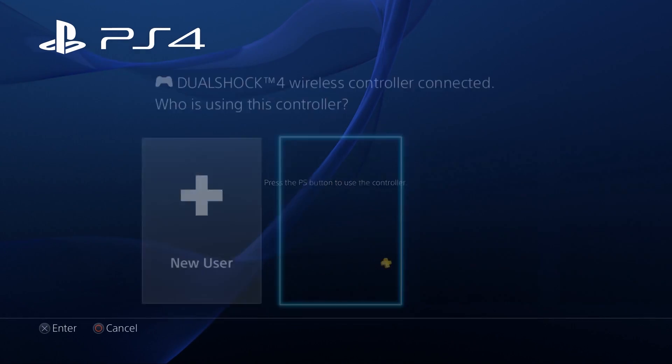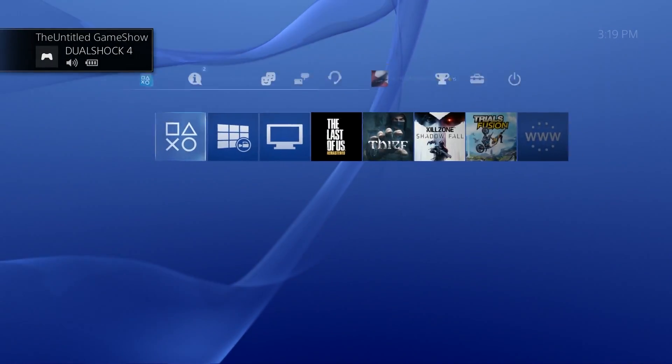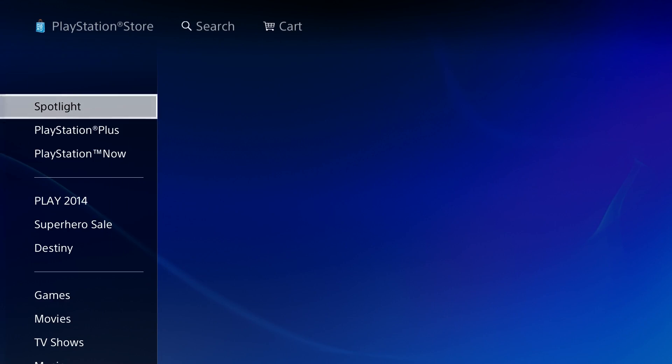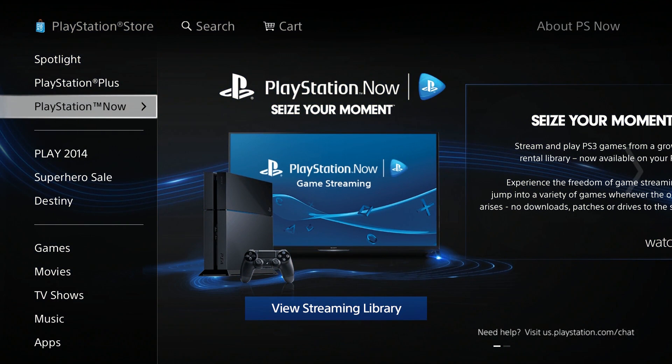First thing first, from the home screen of the PlayStation 4, go ahead and log into your main profile. You will need to go up over to the PlayStation Store. Once you're inside the PlayStation Store, you will get a new prompt on your menu that says PlayStation Now, right below the PlayStation Plus menu.